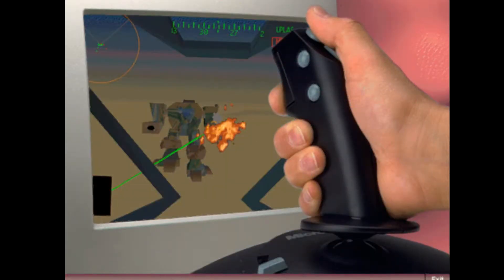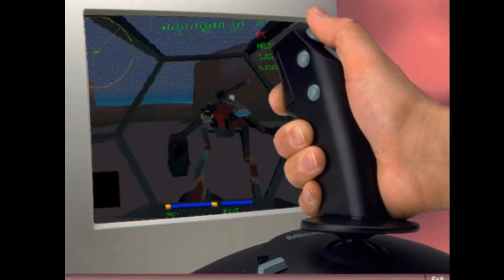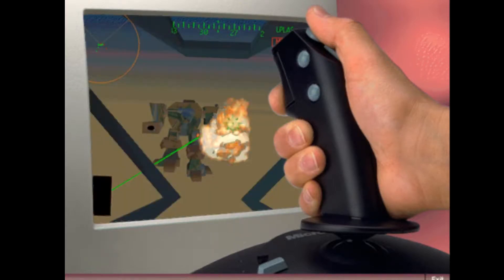The Sidewinder 3D Pro is the most advanced joystick on the market. It incorporates digital optical technology for precision, speed, and invincible gameplay.